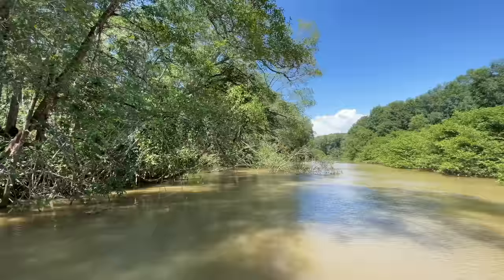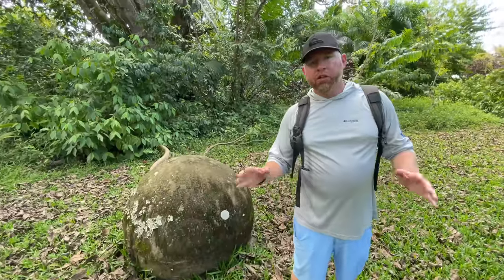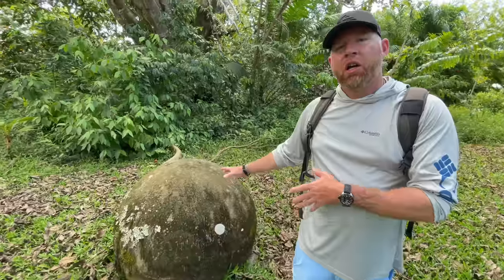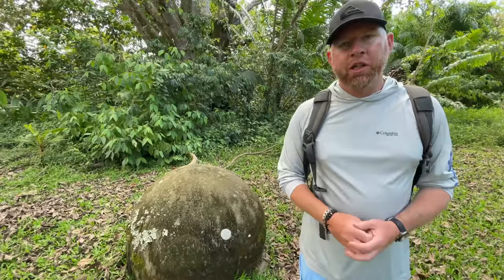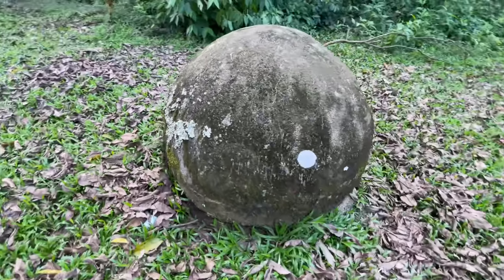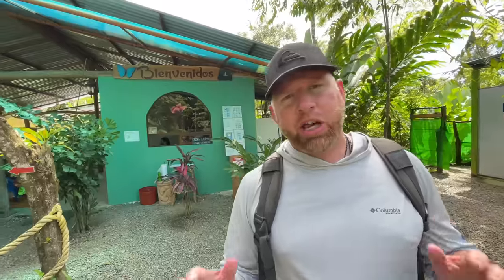Let's head south now towards Uvita and Dominical. Down here in Uvita, they have these mysterious stones — fairly circular, pre-Columbian indigenous-created stones. No one really knows exactly why they're here because they predate 1400, but they're all across this area. We are at the Catarata Esmeralda, Uvita — a waterfall. We're going to go inside and see just how pretty this place is.